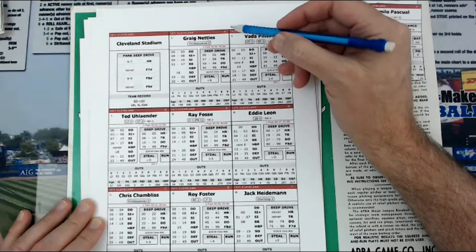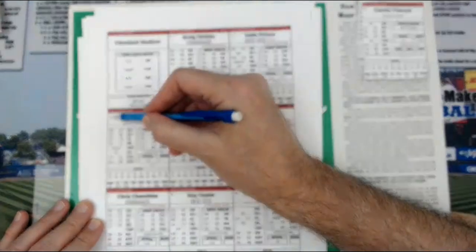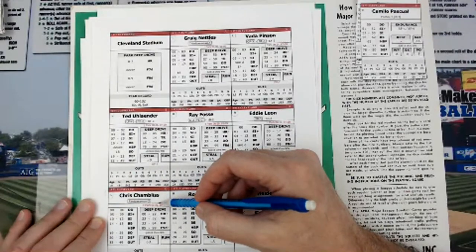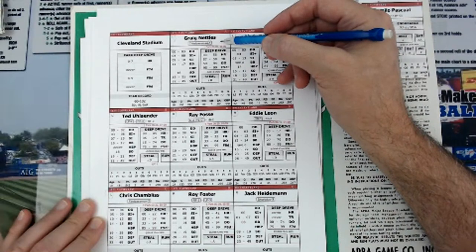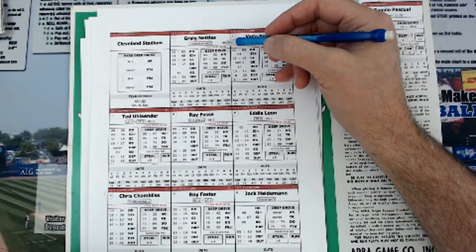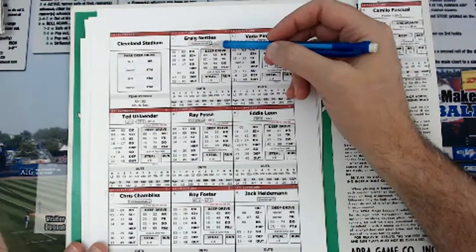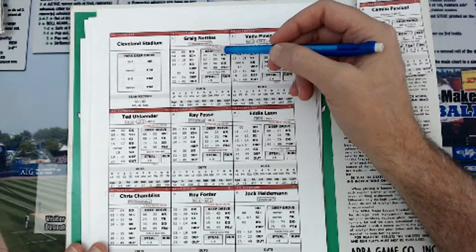Up in the upper left-hand corner is what he bats. You've got lefty, lefty, lefty, righty for Ray Fosse, righty for Eddie Leon. Chris Chambliss is another lefty — he's a 70s Yankee, and so is Nettles. Both of those guys played together on the late 70s Yankee dynasty. They both played the corners for many years. I think they may have played together again with the Atlanta Braves in the mid to late 80s, but I'm not certain.